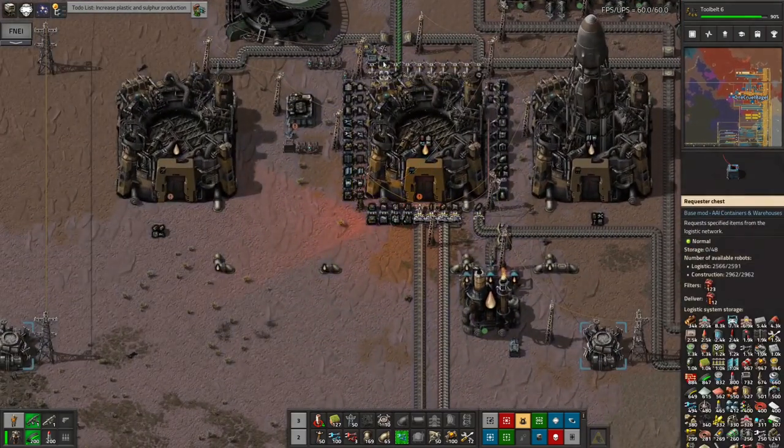Going back up to my existing space station — still 121 productivity modules to go. I'm going to pause the episode for a moment and get back to you when that's full.